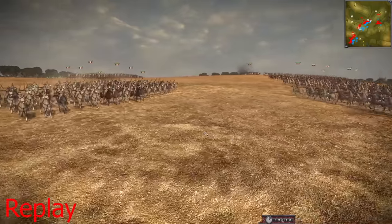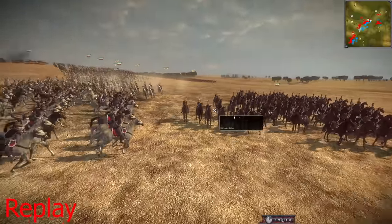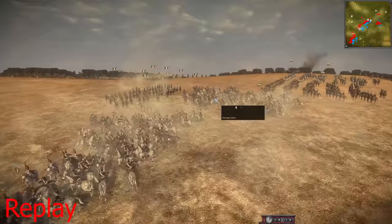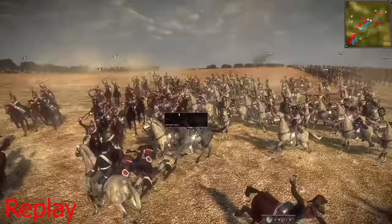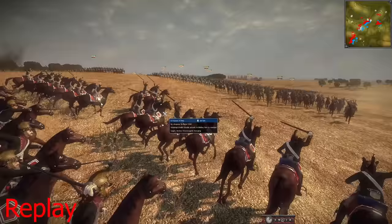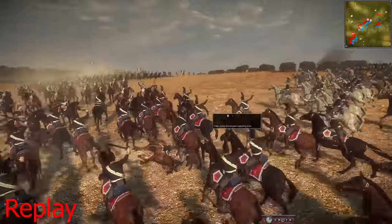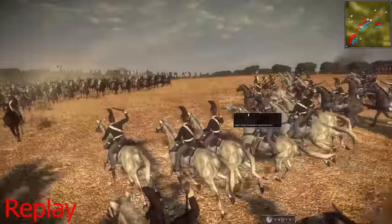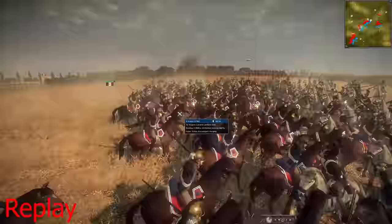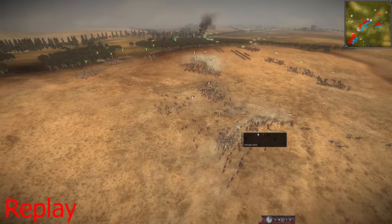Here we go — looks like it's going to start with a French charge on the right flank of the Coalition — from their perspective, the left flank. More cavalry charging in trying to stop the French reinforcements. The French charge in another unit — some sick Dragoons going against enemy cavalry. Then another set of cavalry going after each other. More Dragoons charging in. But guys, that is only the beginning.